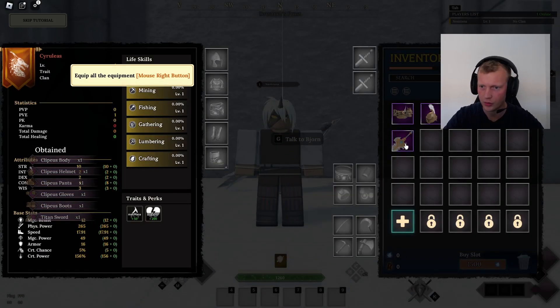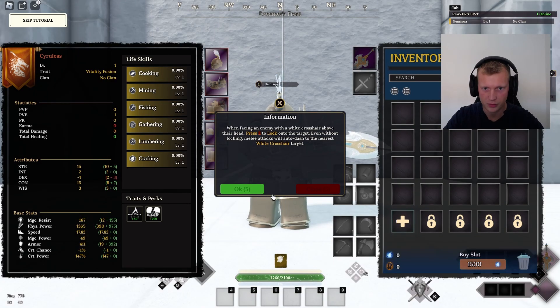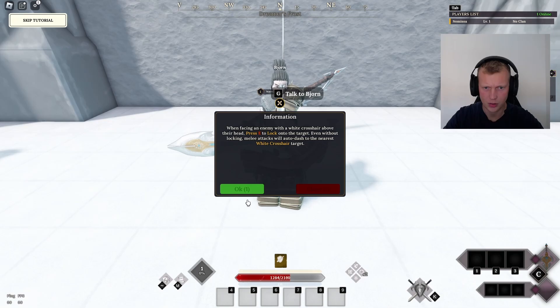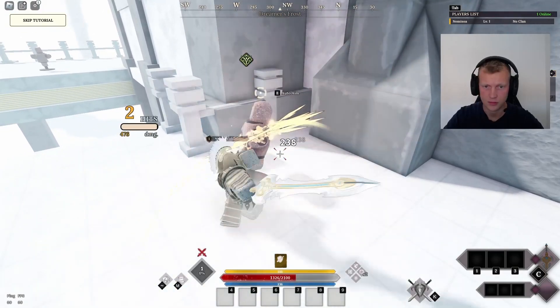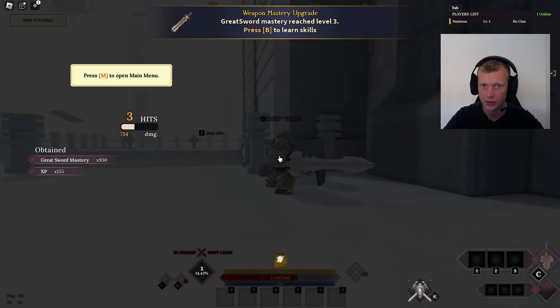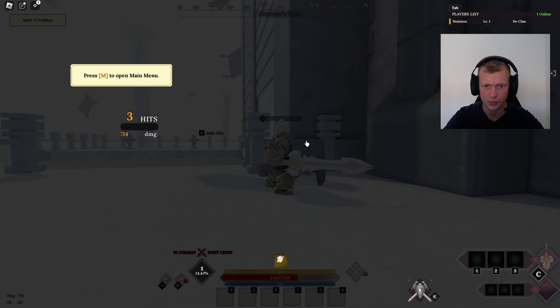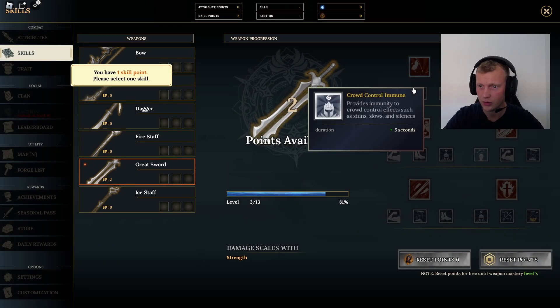We've got to equip all this gear - those are level 40 items, so we're going to try the level 40 gear. We can press E to lock onto the target, then destroy the training dummies. That's nice, I like the effects when you hit something.